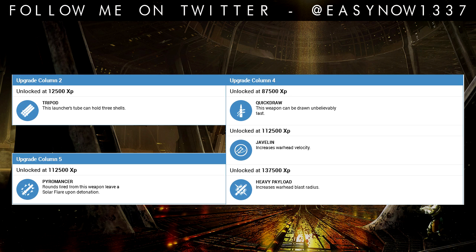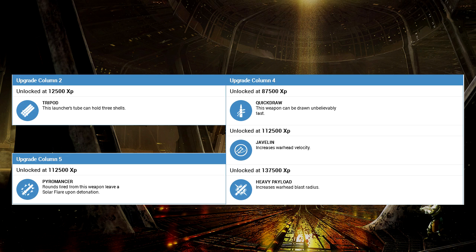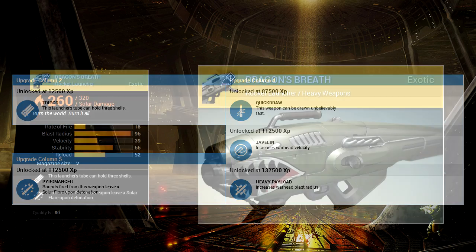Upgrade column five is the Pyromancer: rounds fired from this weapon leave a solar flare upon detonation. So when it hits and blows up it turns into a solar flare, probably something similar to the Warlock Sunsinger grenade — a big round yellow burning damage thing. It looks pretty damn beast.